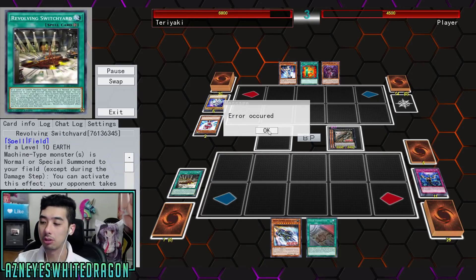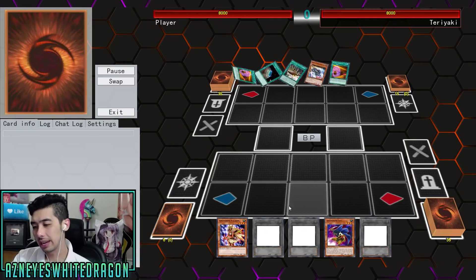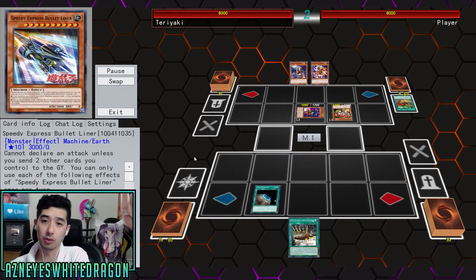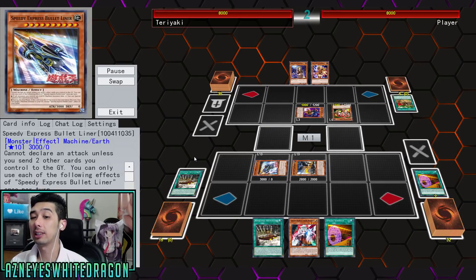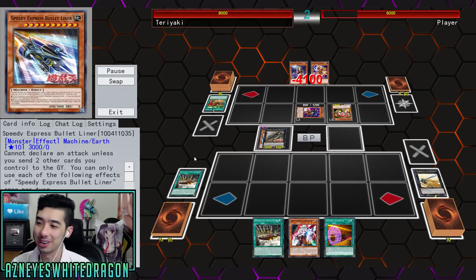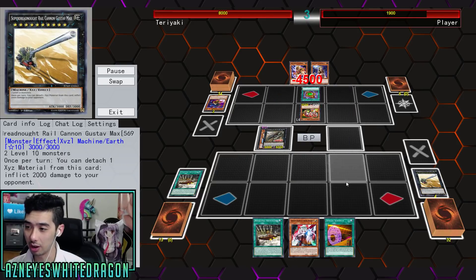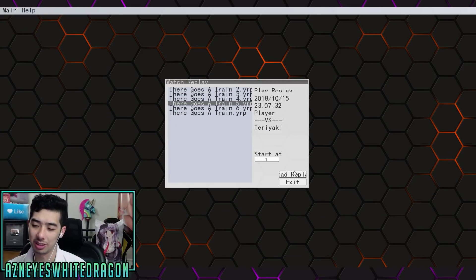This card doesn't have any real protection. It really comes down to getting a monster with absurd amounts of attack. You guys already saw it gain extra attack to the point where it was 10,000. We're playing Duel Links — no, just kidding. We also have the Bullet Liner: it can't declare an attack unless you send two other cards you control to the graveyard, and it does have 3,000 attack. You can see he just goes and smacks them — unfortunately he can't attack more times, but it is definitely nice.